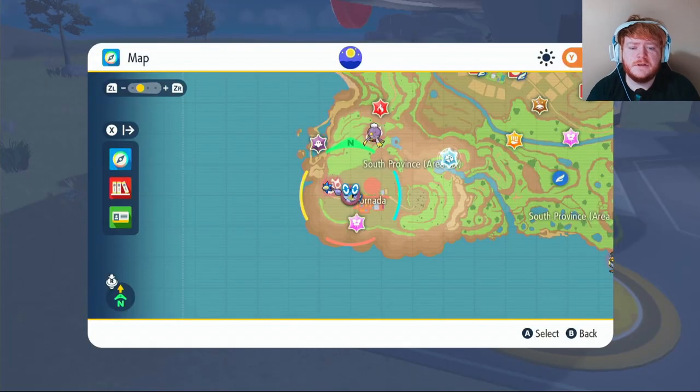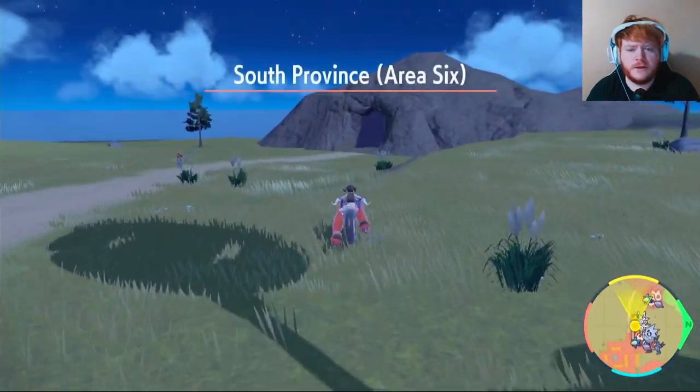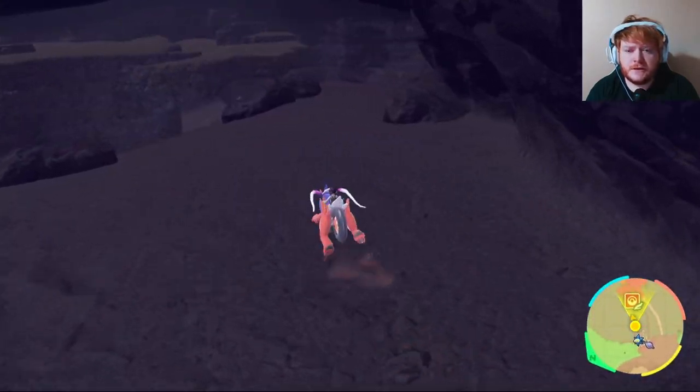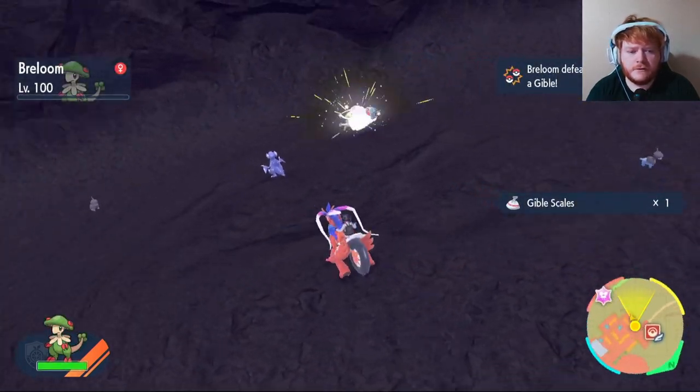To get the Gible Scales, fly over to Alfornada. Once you're there, go to the cave and start making your way down - it'll be the Alfornada Cavern inside. When you find Gibles and Gabites, take them out and get your Gible Scales.